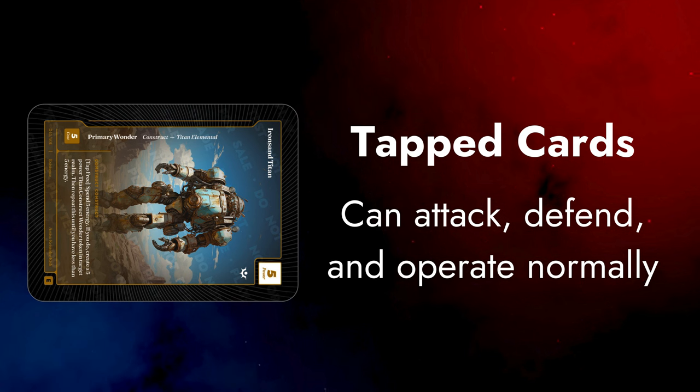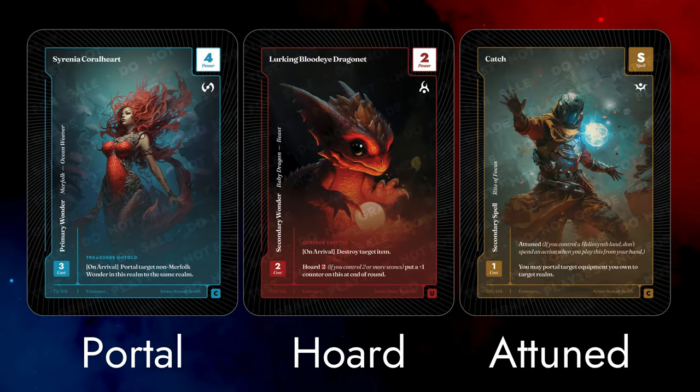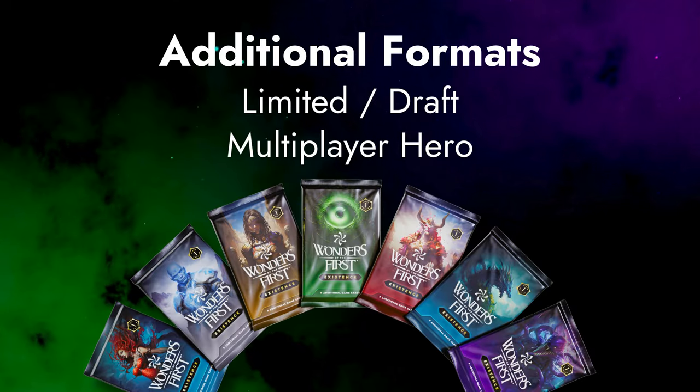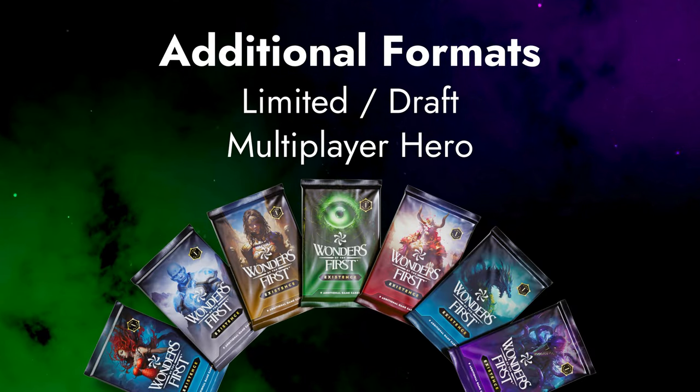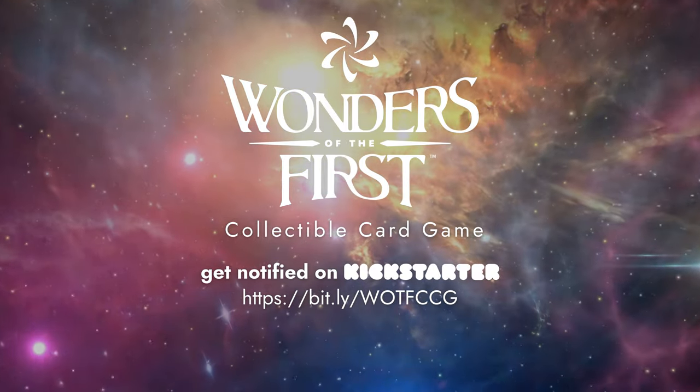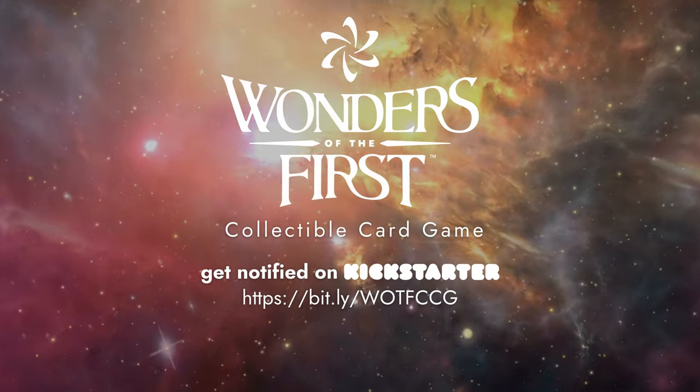There are lots of interesting keyword abilities, like Portal, Horde, and Attuned, and you'll have fun exploring them and finding cool combinations. Now you know the high-level rules of Wonders of the First. We also have rules for limited and multiplayer hero formats coming soon. Check out our website to keep learning more. Good luck, Stone Seeker, and may you always have the last attack!